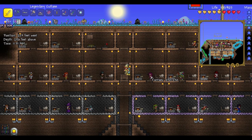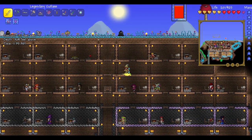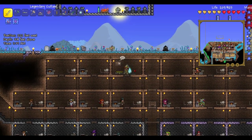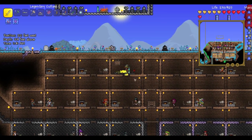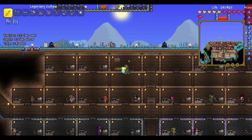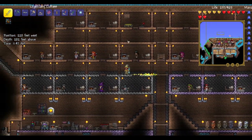Party girl takes forever — why does she take so long to get? Up here we have more NPC houses. This teleporter pad was originally going to a truffle biome, but it doesn't go anywhere because that biome was corrupted, so I relocated the truffle.